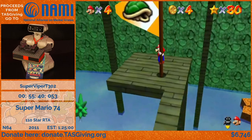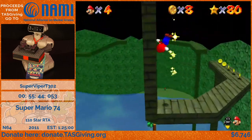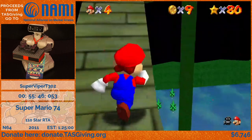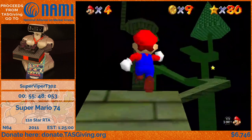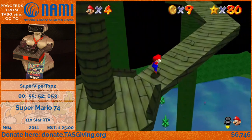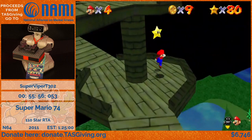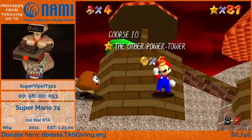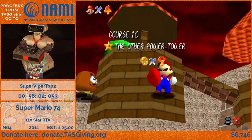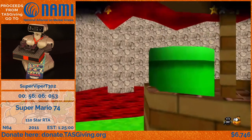You might have noticed that for that last star I actually kind of ditched trying to jump across the blocks. You basically need to have full speed in order to make the jump from the second box to the third box, and ledge grabbing automatically kills your chance at that, so I have to ditch it and try again. But now we have one of the worst stars in this game.